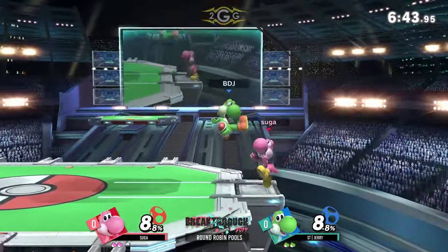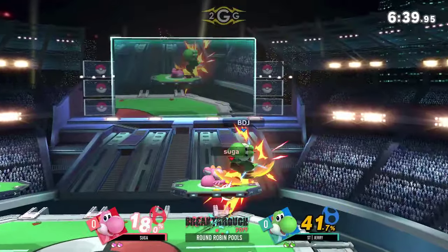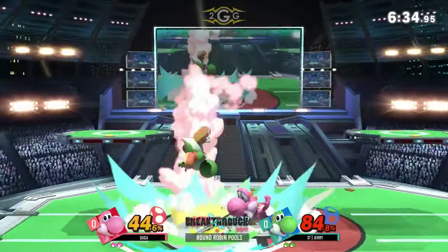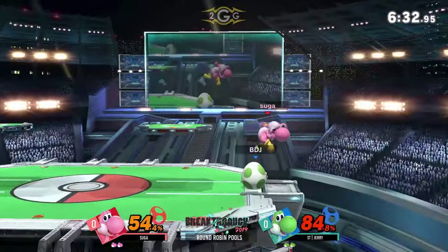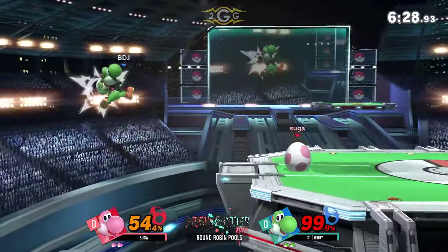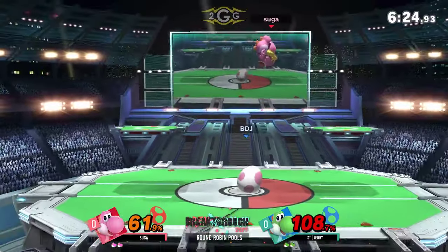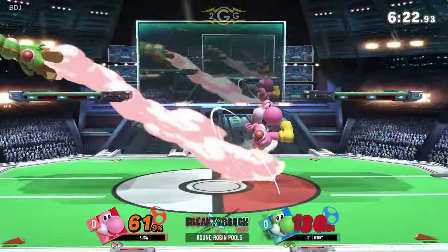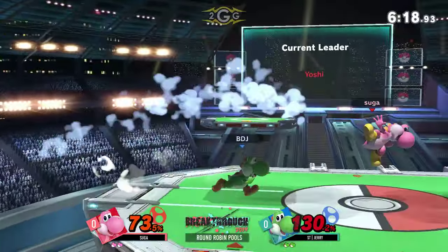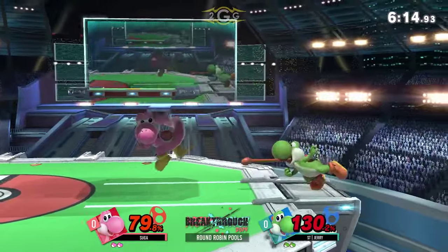Both characters playing really safe right now. No one really wants to overcommit — they just want to react to each other. Ooh, that was almost scary, almost got that up smash connection there. Both players are just swinging for the hills at this point, going for all their super strong hits. I like that down B — waiting for him to mash, so the down B would be able to hit now. And he kind of got it. Good tech coming out from Suga.